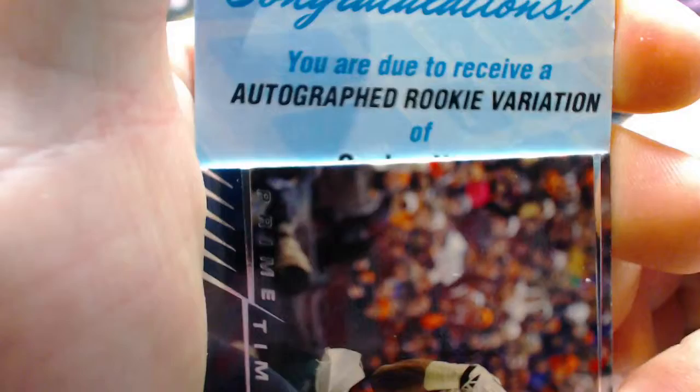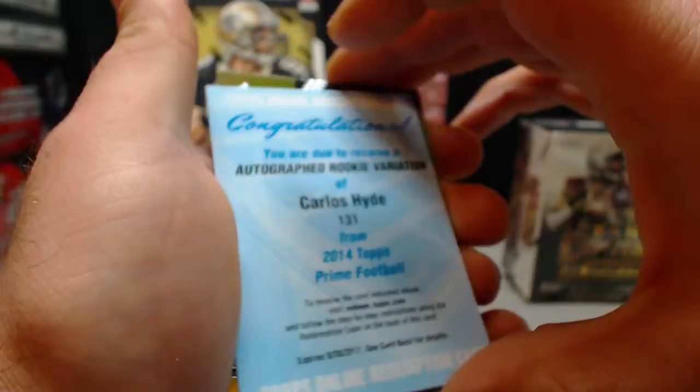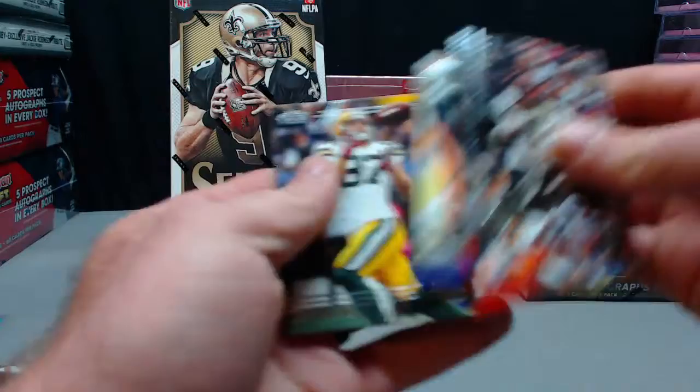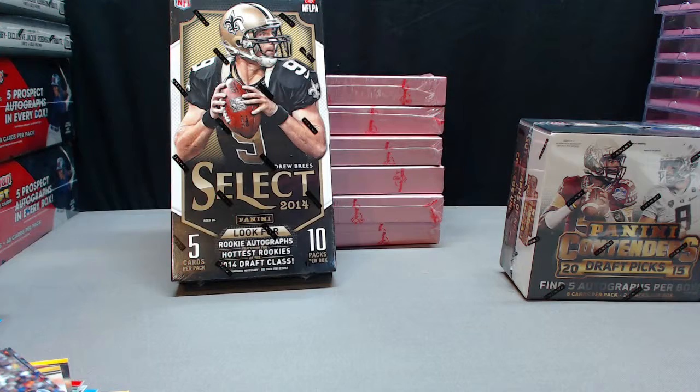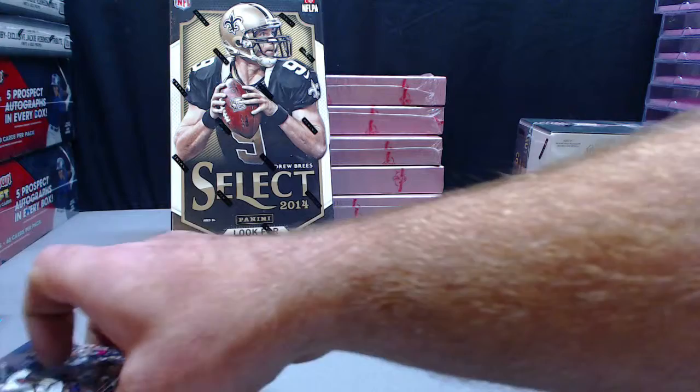Autograph rookie variation — nice, Carlos Hyde! That was for AOB. Anthony Barr rookie, Carlos Hyde variation, Mike Evans dual jersey, Jeremy Hill patch, and then an Aaron Murray jersey auto — that's a Chase Pairing.